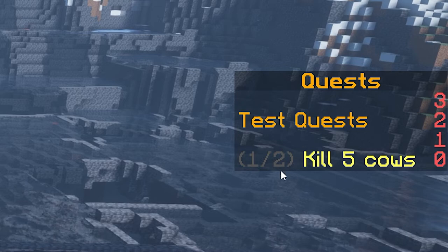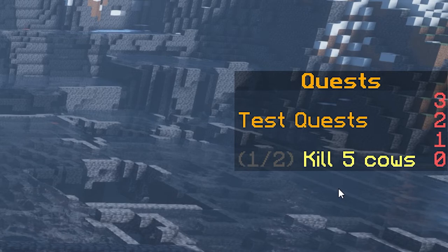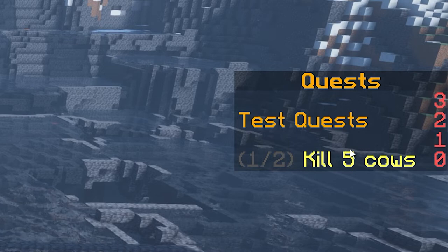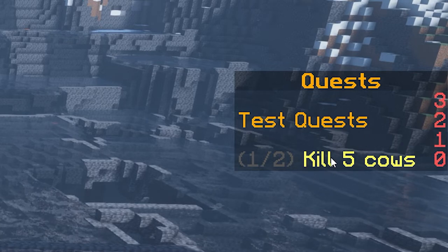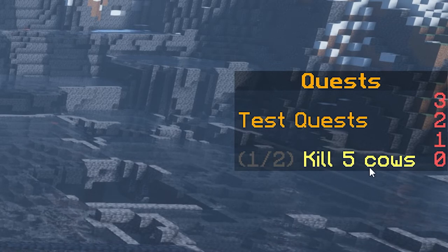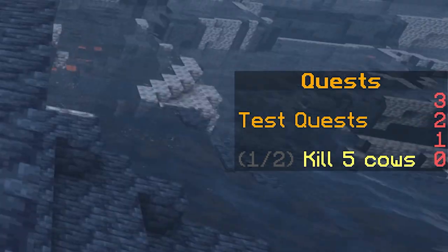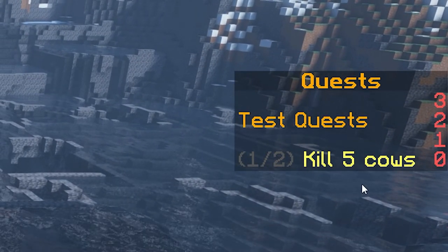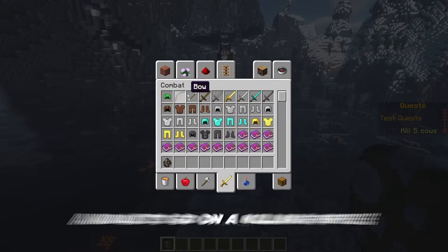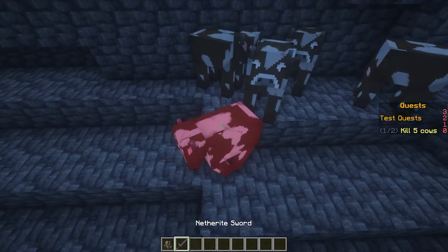The 'Kill 5 Cows' line on the scoreboard is something we set manually as a description for the first step. The reason I'd actually not recommend setting a description manually is because it won't have a counter — it's just plain text. If you don't set a description, the number will actually count down dynamically. Let me spawn in some cows and go on a killing spree.